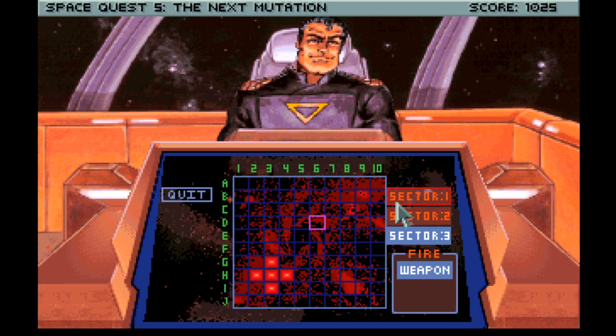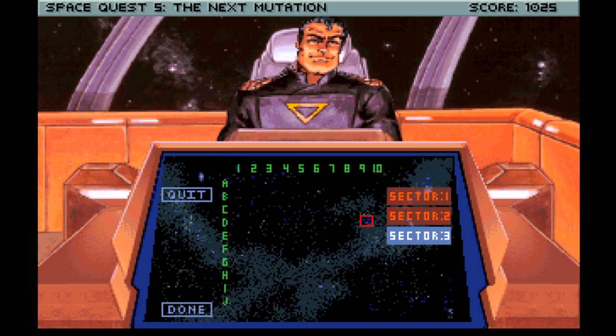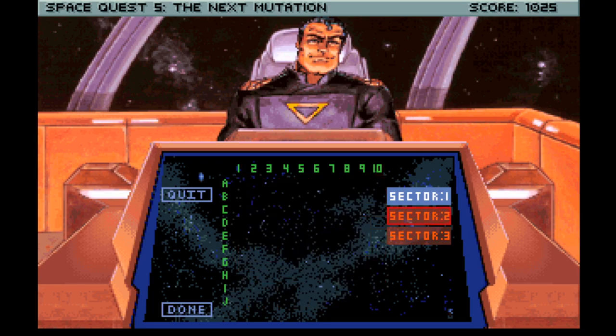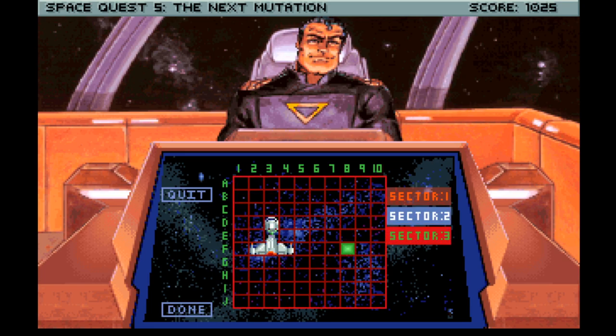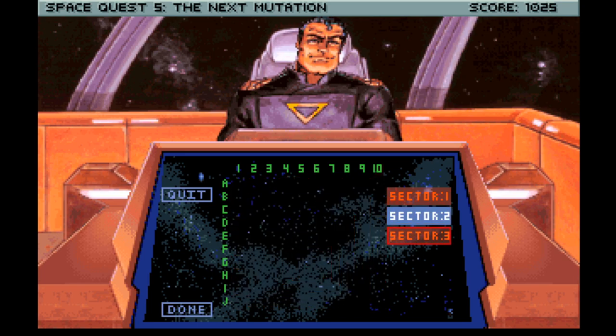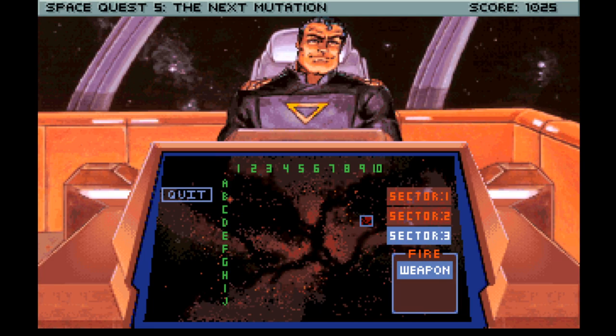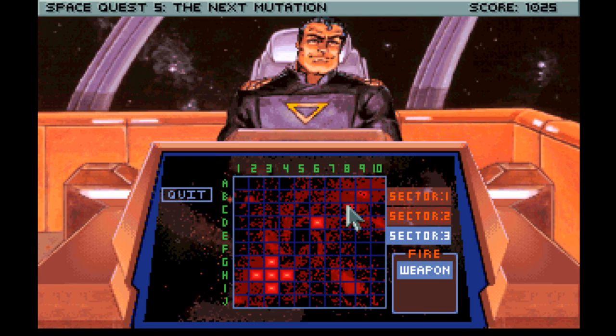Eventually he's going to hit something, right? He's got to. The question is which ship this is - it could be the long one, it could be the one that looks a bit like the Enterprise. His ships are kind of near where we put them, honestly. He hasn't fired much into sector two. It could be the one with the three at the bottom, or it could be the long one.